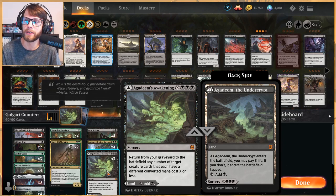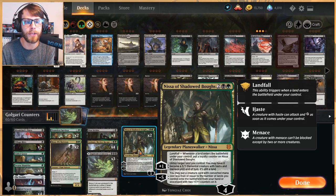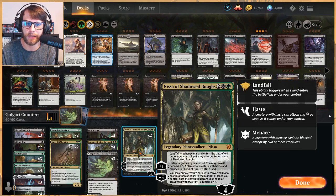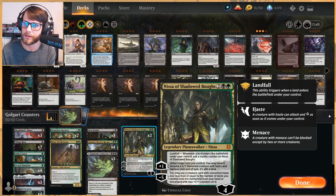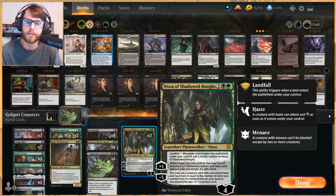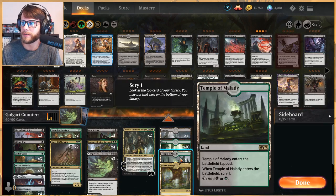Agadeem's Awakening is a really nice way — because our deck is so cheap — to bring back three very good creatures for six mana. It's also flexible because it counts as a land. And then Nissa: a four-mana, four-loyalty planeswalker. Whenever a land enters the battlefield under your control, you put a loyalty counter on Nissa. You can plus one to untap a land and make it a 3/3 Elemental with haste and menace until end of turn, or minus five to put a creature onto the battlefield from your hand or graveyard with two +1/+1 counters on it. You can technically ultimate Nissa the turn you play it if you play your fifth land that turn.